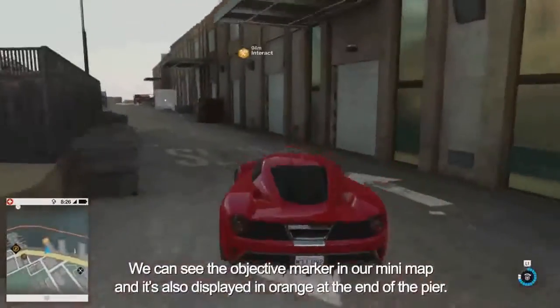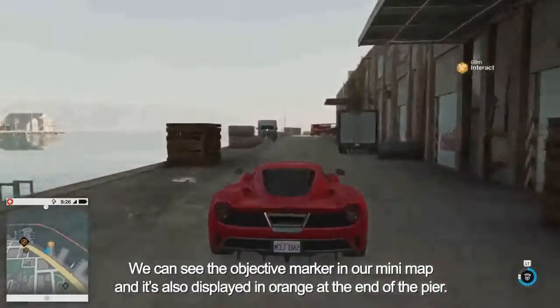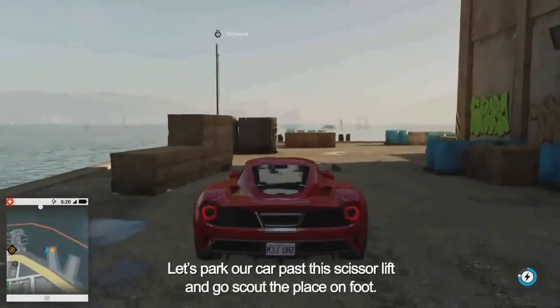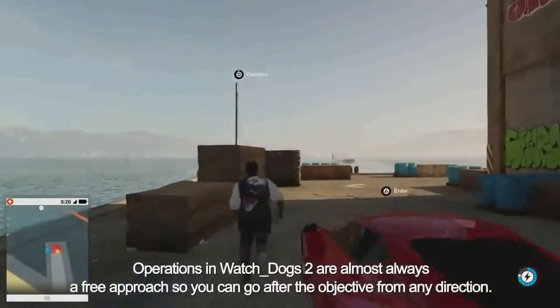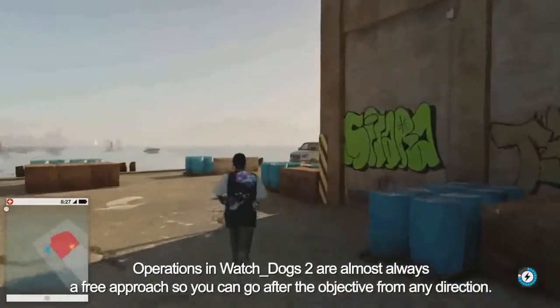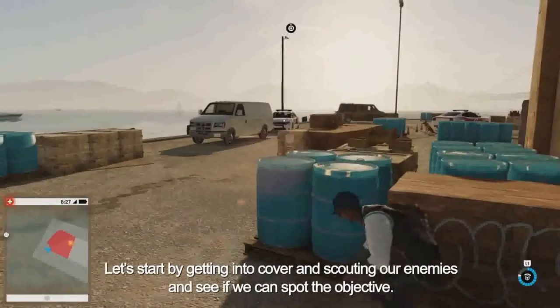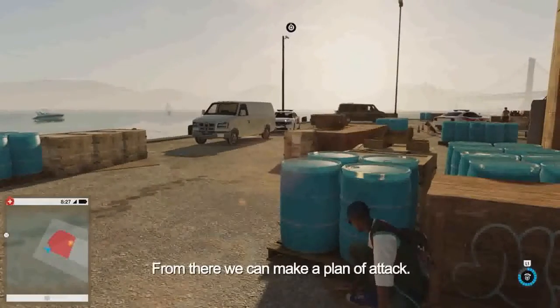We can see the objective marker in our minimap, and it's also displayed in orange at the end of the pier. Let's park our car past the scissor lift and go scout the place on foot. Operations in Watch Dogs 2 are almost always a free approach, so you can go after the objective from any direction. Let's get into cover and scan our enemies to spot the objective — from there, we can make a plan of attack.